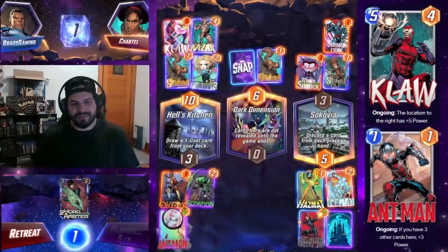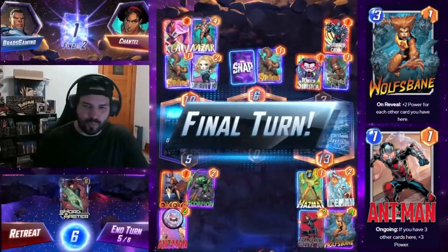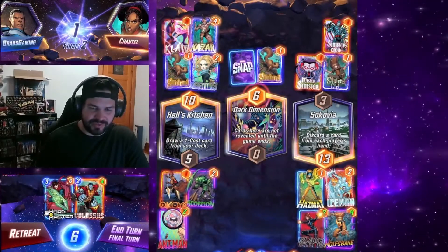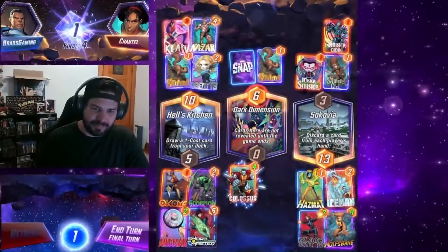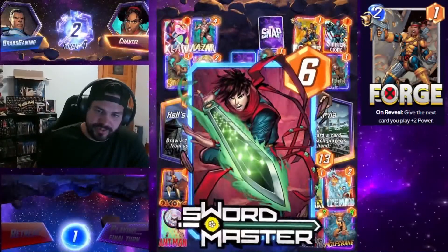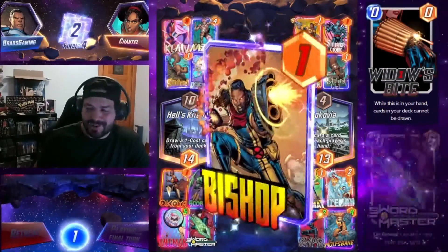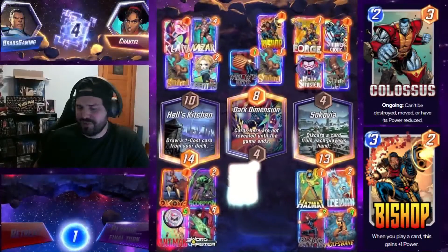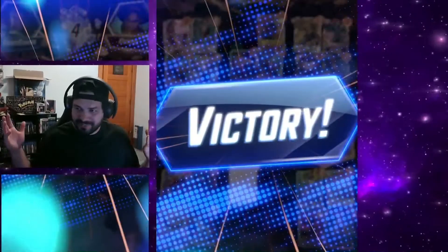So we decided to play Ant-Man on the left-hand side and Wolfsbane on the right, pretty much guaranteeing a win on the right-hand side. And especially with Swordmaster on the left, the game seems pretty easy in the bag for us. We decided to snap and throw Colossus in the middle for fun. They play Forge — basically giving up that location. Widow's Bite now has one power because of Forge. And then Bishop as well, which is the wrong way to play — maybe they're new or it's a bot.